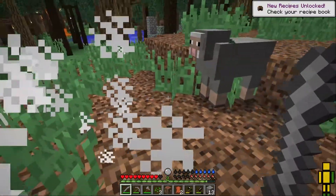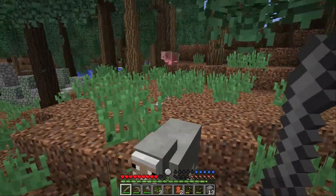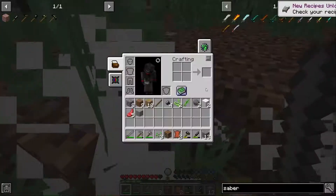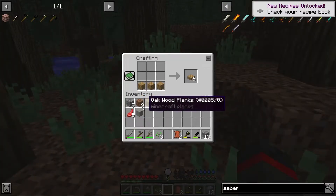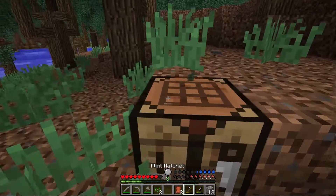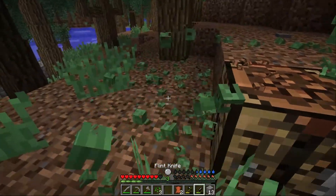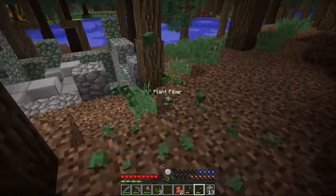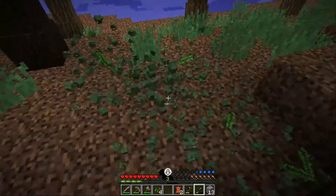We're gonna find some sheep — one was already killed right there, giving us some wool. We're gonna slaughter another sheep and then we debate which one to take. We take out the gray sheep, but this was actually a mistake because beds come in different colors — you have to have the same kind of wool to make your bed.